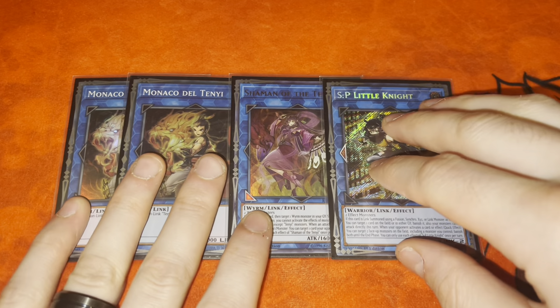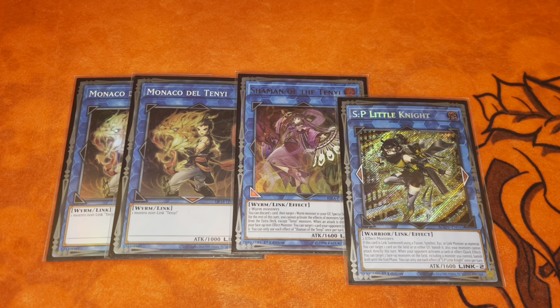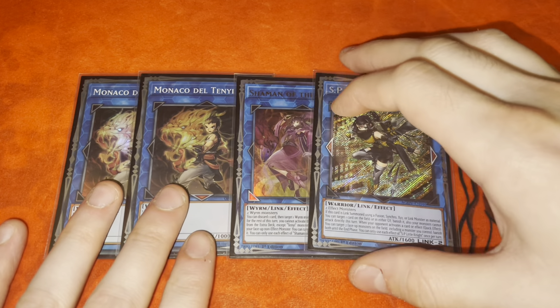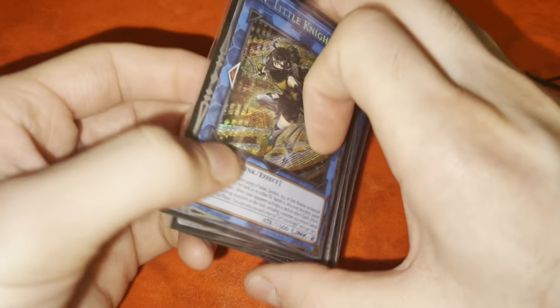For the links, we have two Monk, one Shaman, and one SP Little Knight. Shaman is nice too because it's a fire, so you can summon Protos and then call fire — pretty sweet. SP can obviously be replaced if you're on a budget; you could play another synchro monster instead. I was playing two copies of Baxia before, so if you don't have SP Little Knight, a second Baxia is not a bad idea. But SP is still a really really good card. That's the entirety of the extra deck.